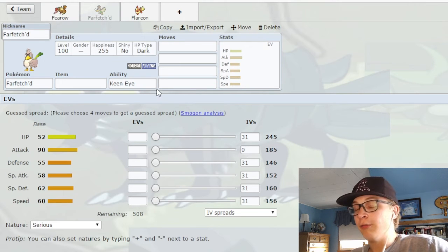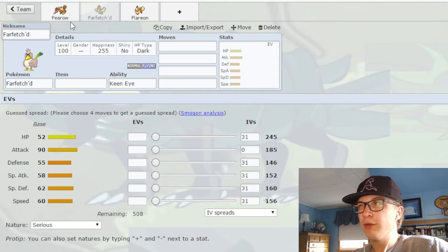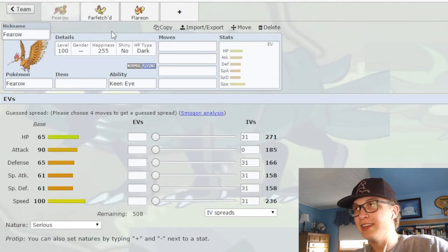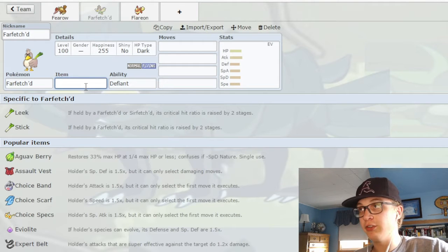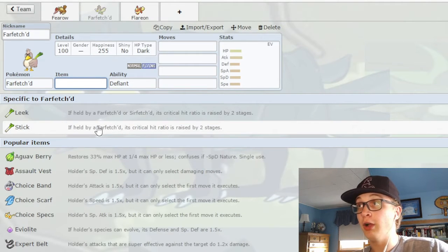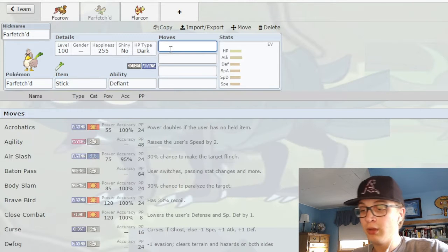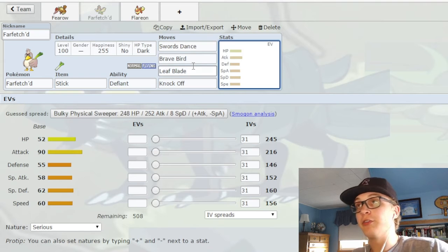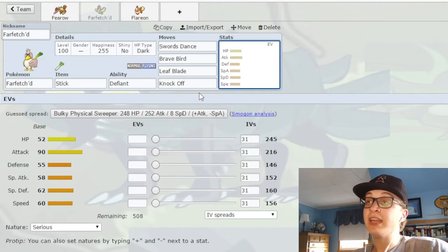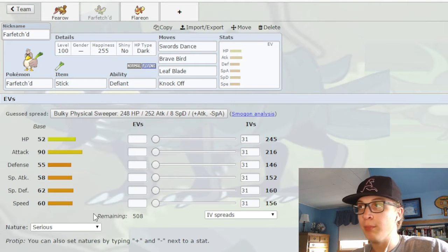Let's go on to Farfetch'd. Farfetch'd has a lot more going for it. It has a great ability in Defiance, and a signature item that improves its critical hit ratio by two. It gets Swords Dance, Brave Bird, Leaf Blade — so it can be critting a lot — and also Knock Off and First Impression, which is a really strong priority move. It gets a lot. But the thing is, these stats are abysmal. I would not wipe my butt with these stats.